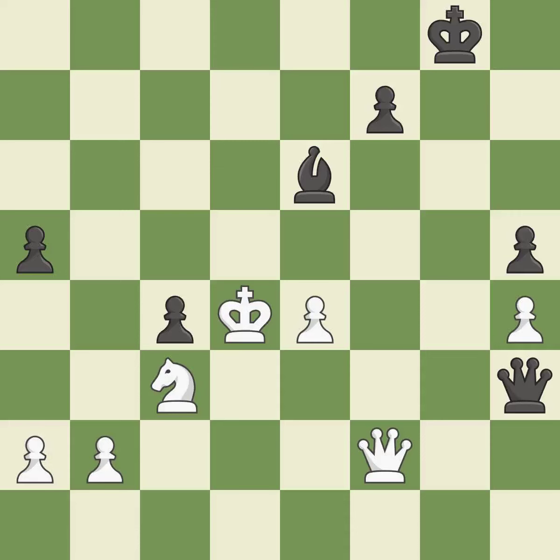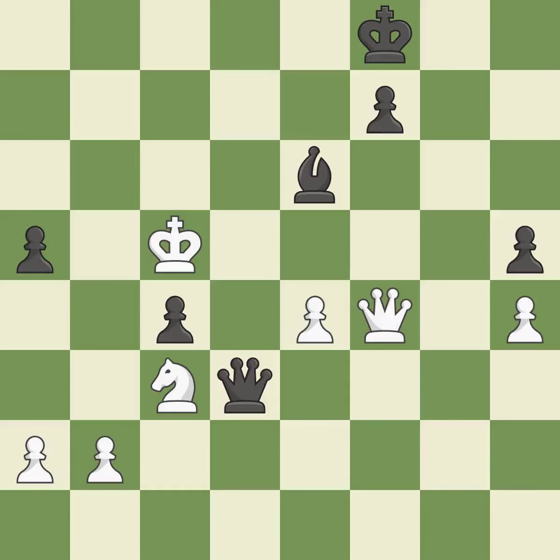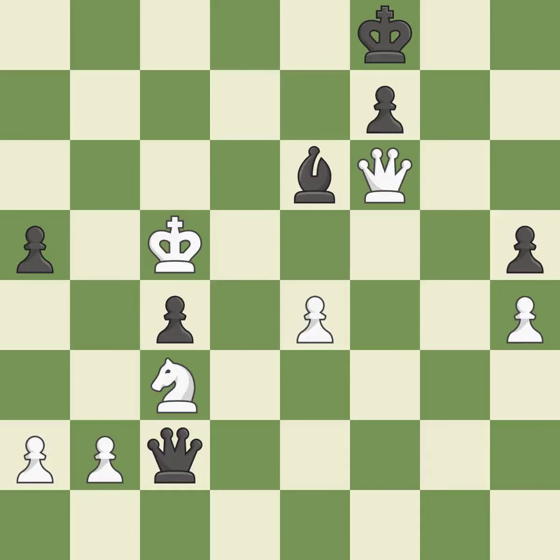Takes back — it is best. This evades the check from the queen — it is best. There was only one good move in that position — it is a mistake. This threatens to take an outpost with a knight — it is a miss. This threatens to create a passed pawn — it is a mistake. This threatens to take an outpost with a knight. This stops the opponent from being able to create a passed pawn — it is good.